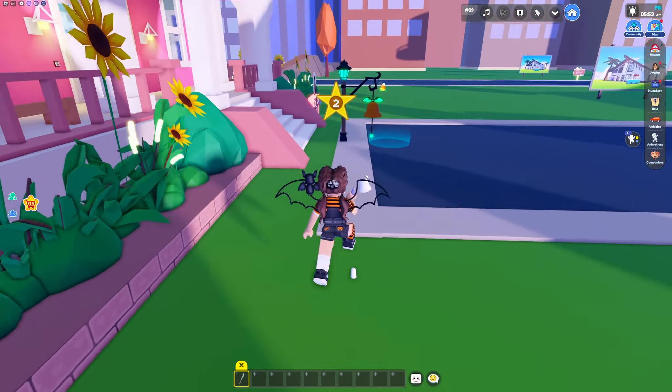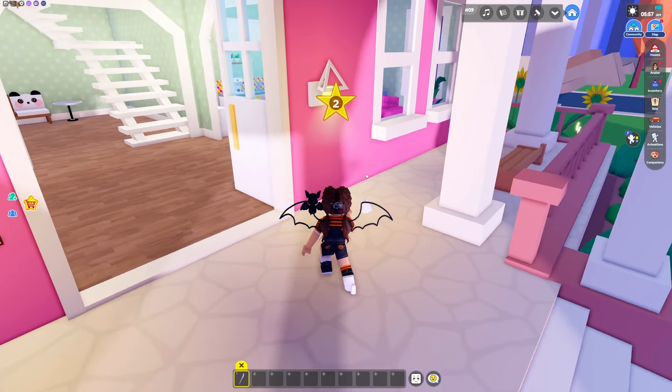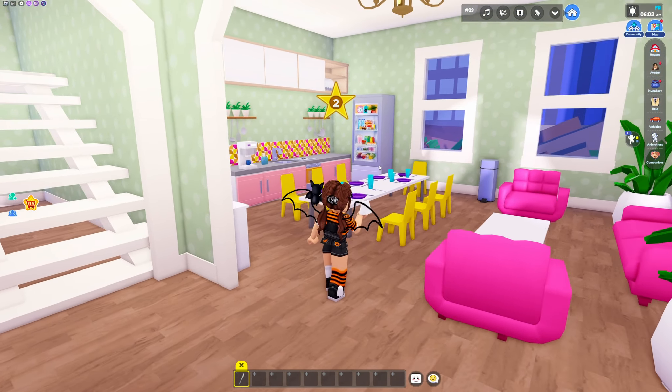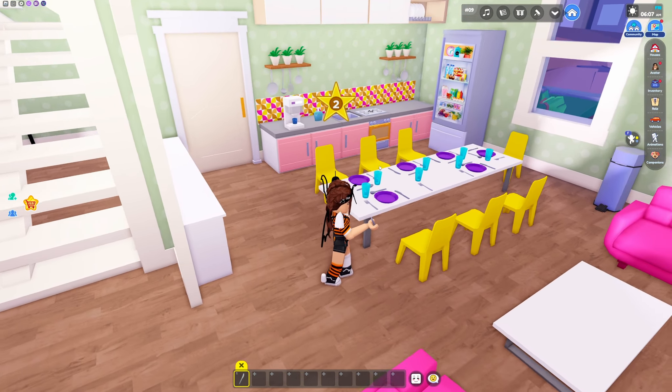Let's head inside and check this house out. One thing I noticed is that this house actually looks a lot like the Barbie house. It's kind of cool — you get your own little Barbie Dream House. Right when you walk in you're going to see that there is a kitchen over here, which again looks just like the Barbie Dream House, which is pretty cool.